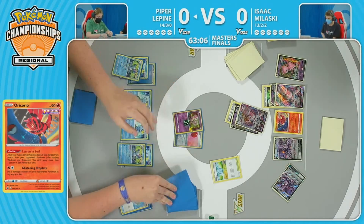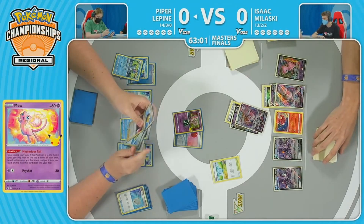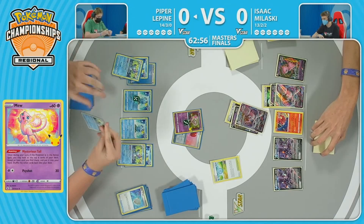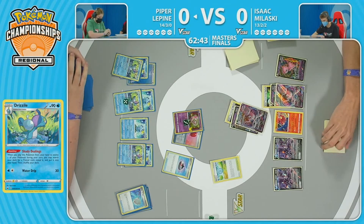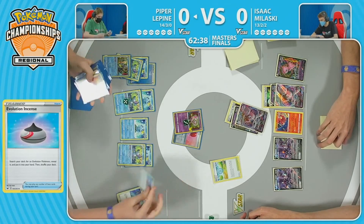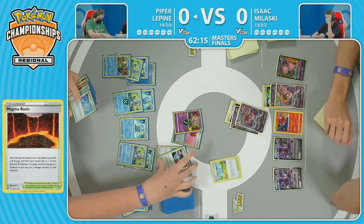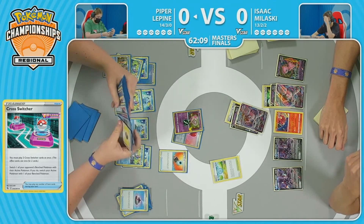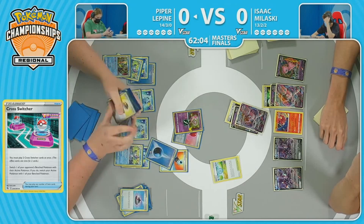Piper does find the Drizzile off the top deck — that will be very useful — but not before using Mysterious Tail, looking at the top six cards, and does find a Scoop Up Net which could heal this little Sobble from all the damage it's accrued. It is going to be evolved into the Drizzile. Evolution Incense is going to help finding pieces of the puzzle. It is going to be that Inteleon — another Shady Dealings, this time for two cards as well. There's so many options, and it does show the mark of a truly top player.